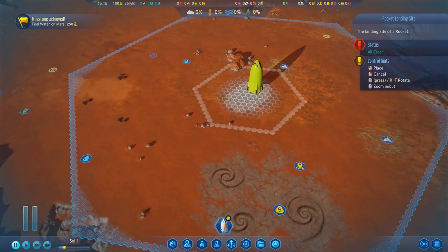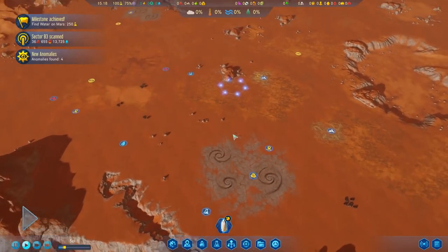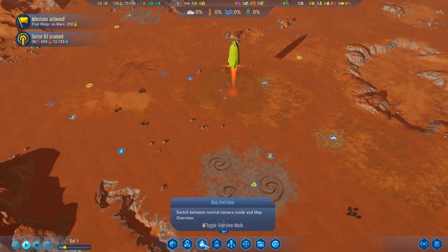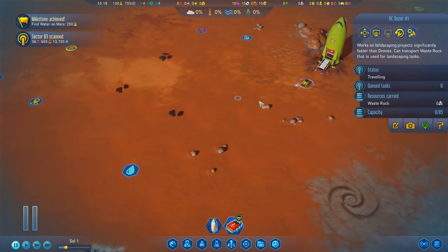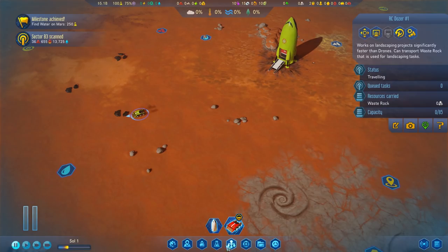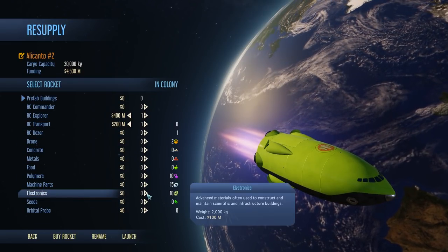You know what, let's put this down. I'm going to go ahead and just drop you right here — put you right there. We've got that going, new anomalies. We don't have a researcher or explorer yet, but I want to see if this thing can move stuff. You can't transport or load resources — you can only load waste rock. So I can't have you pick up this stuff — you're kind of useless for right now. We're going to go ahead and send a cargo rocket filled with an RC explorer and an RC transport. I really like having these in the beginning.